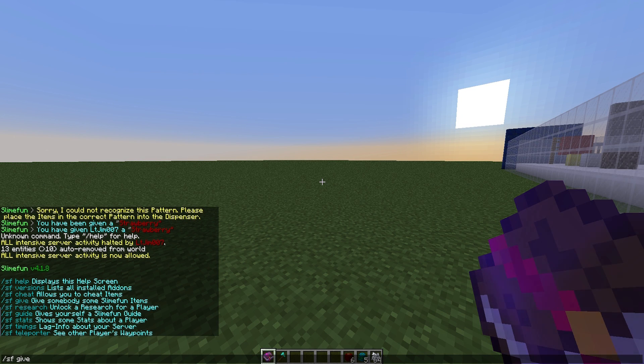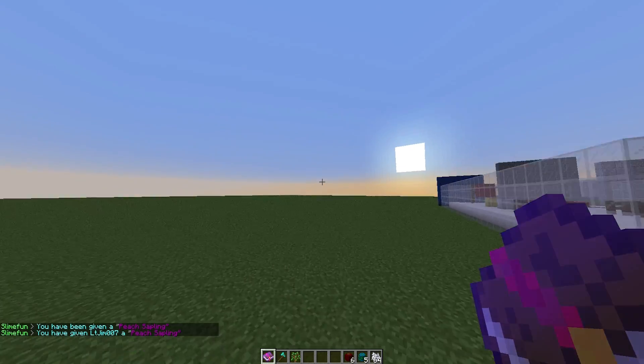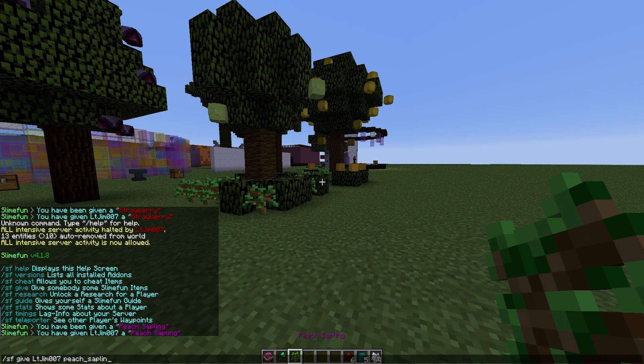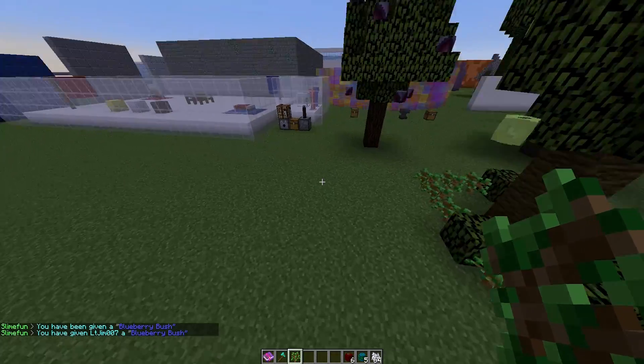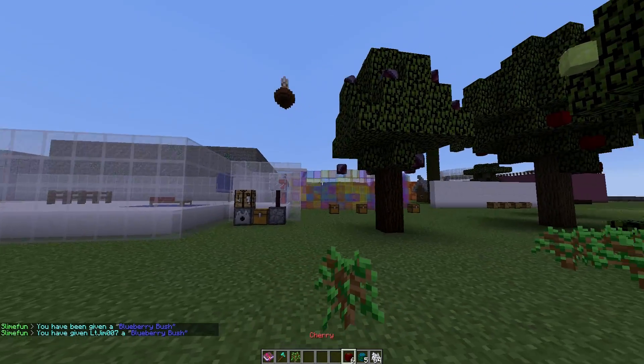If you have admin powers you can spawn them in manually. We're going to spawn in a peach_sapling like that. There are other ones you can spawn in, such as the blueberry_bush like that — that's how you spawn them in if you want to cheat or test it out.